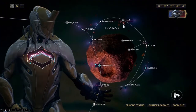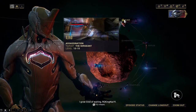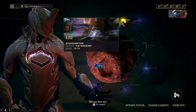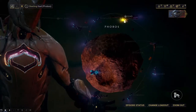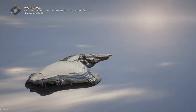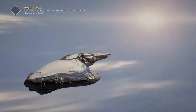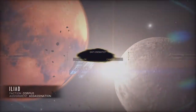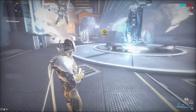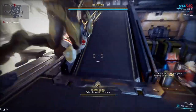Hey guys, welcome back to another YouTube video. Today I'll be showing you how to get Mag while just farming her. You want to go to Iliad — it's on Phobos. You get that right after doing Mars, which I think is the third planet after Earth. You just want to go through the entire mission like normal.